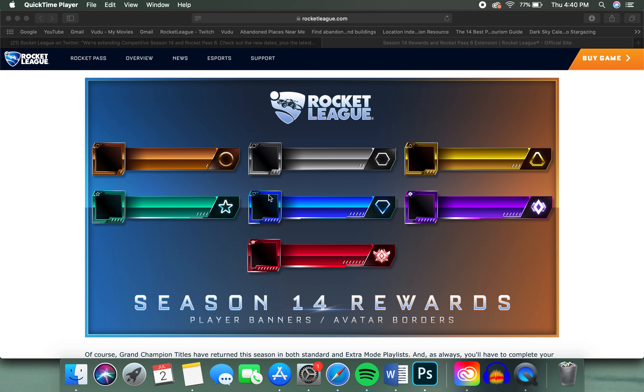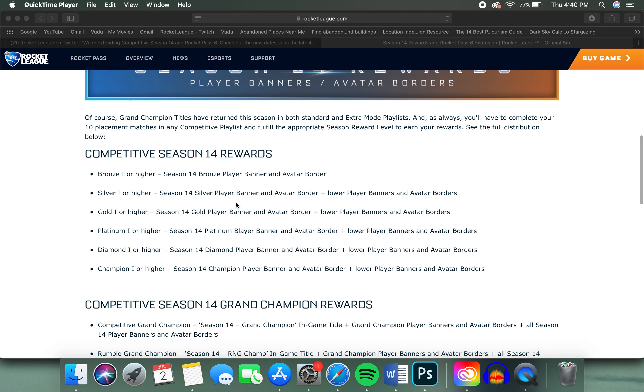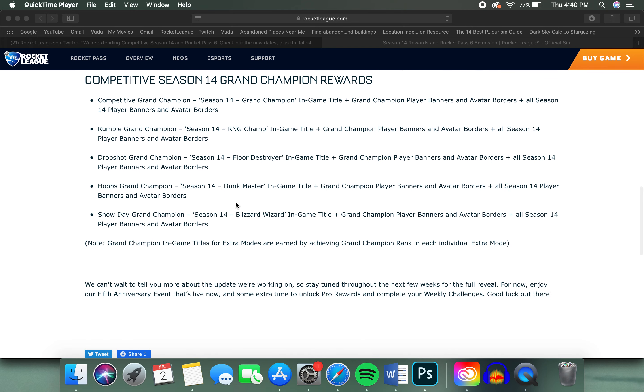What do you guys think of these new rewards? Let me know in the comments below. If you don't know how the rewards work: if you are bronze you only receive the bronze, but if you are silver you receive silver as well as bronze. So if you're a diamond player, you earn platinum, gold, silver, and bronze — all of them plus your own rank. That's how the rewards work. I can't wait to share more information about the upcoming update, so I'll let you guys know as soon as I hear from Rocket League. Hope you enjoyed this quick update video — make sure to leave a like and subscribe for more. See you in the next episode!